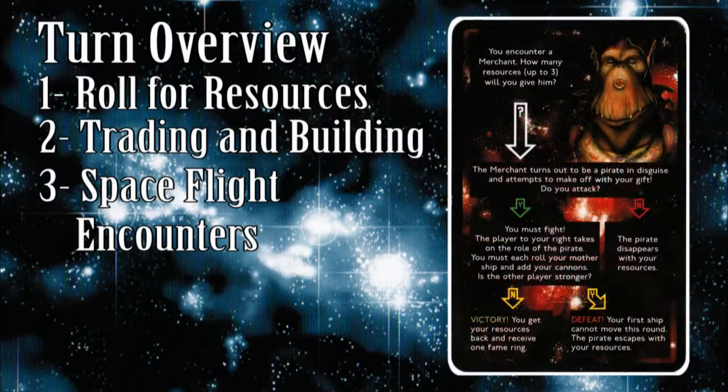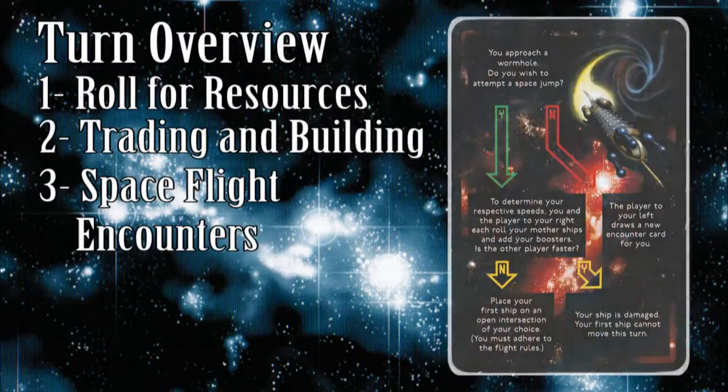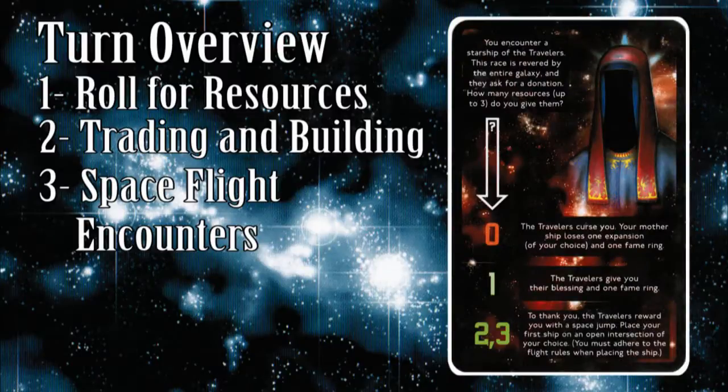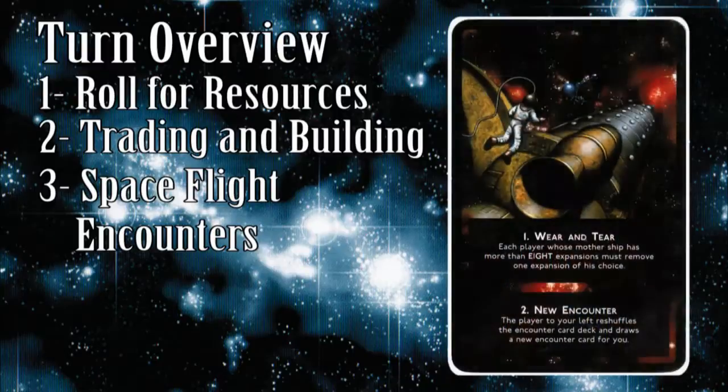Other encounter types include a wormhole which can grant a space jump; a distress call from a friendly alien whose ship is falling into a sun; a visit from the travelers — the most revered race in the galaxy, where a good donation will grant you a boon (it is usually a good idea to keep a couple of resources on hand in case you meet them); and wear and tear, which usually causes all players to lose an expansion.